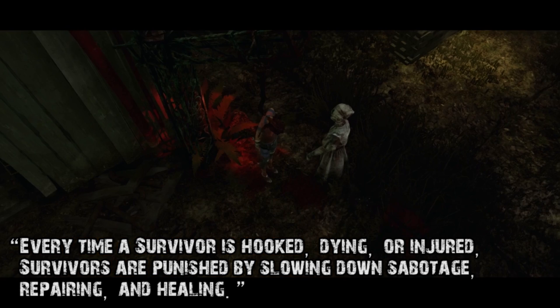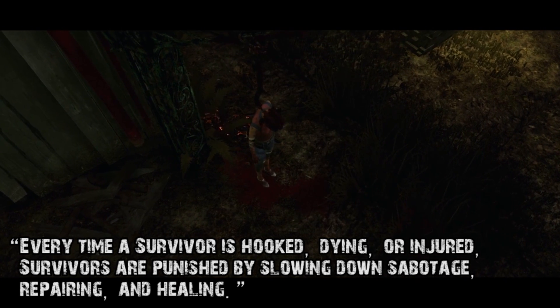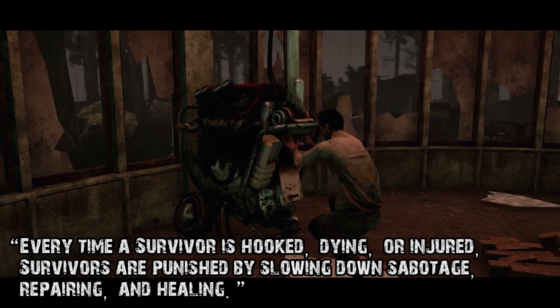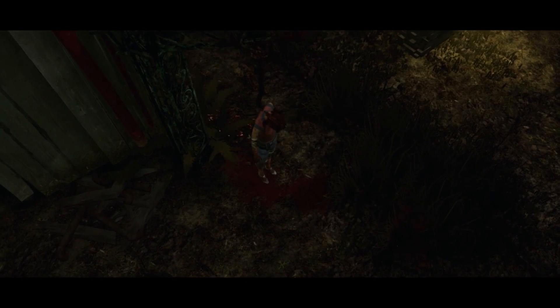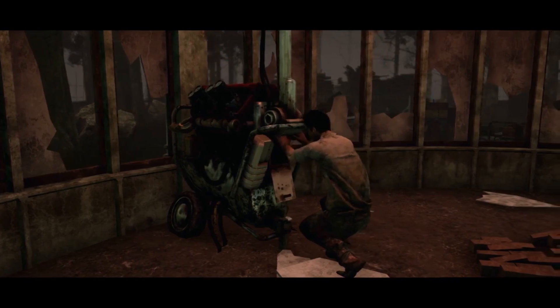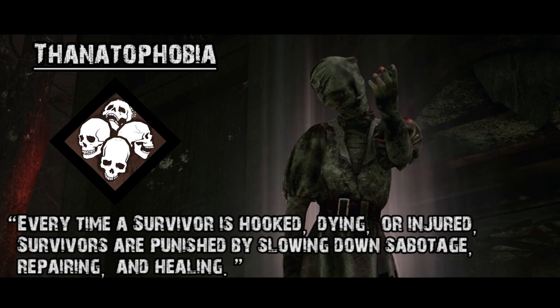Thanatophobia, the Nurse's second perk: whenever you are injured, dying, or hooked, as explained in the trailer, your speeds for sabotaging, healing, and repairing generators are going to be slowed down. For killers that body-camp — standing right in front of the hooked person so they're not saved — this really isn't going to benefit them that much. For killers that play like myself — hit a person, continue to chase them, commit to the kill, put them on the hook and leave them to be saved — now they've not only got points, it's also going to cripple that survivor, making them much slower at everything else.